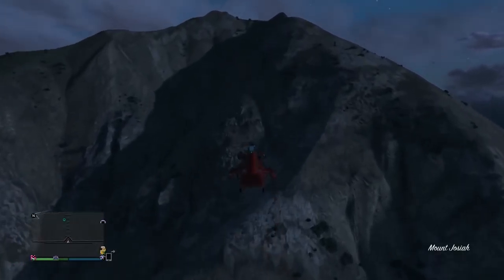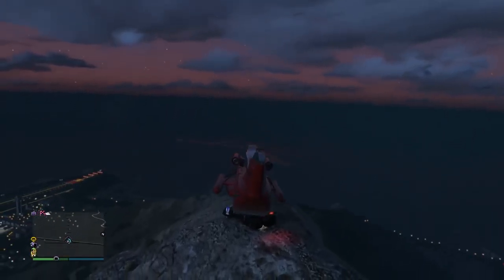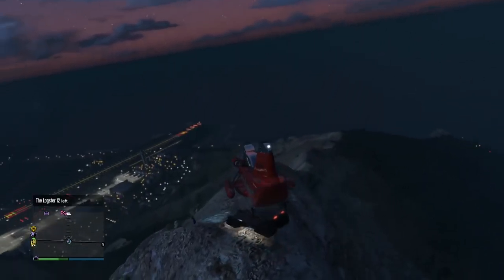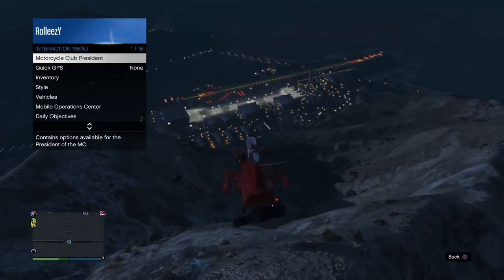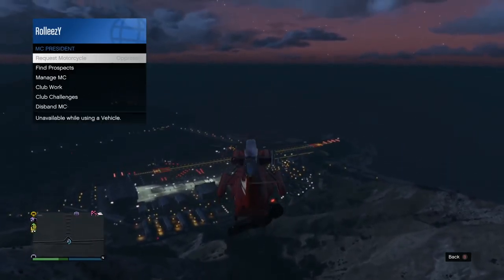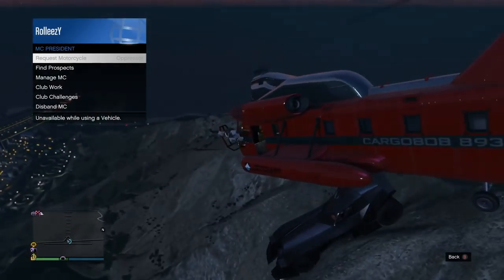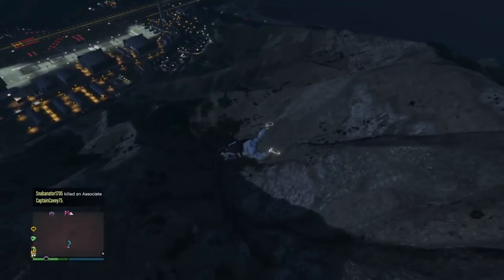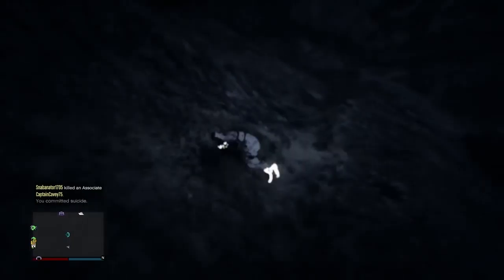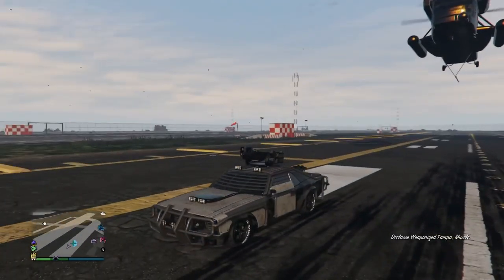I'm getting the Vigilante for my friend to go invisible. Tell your friend to go all the way up to the mountain because the Cargo Bob can't carry the Vigilante very well on flat ground. Also you need to be able to sign in as an MC President. Go into a public session to do this. Hook onto your friend's vehicle with the Cargo Bob, sign in as MC President, hover over Request Motorcycle, then bail out of the Cargo Bob and spam A - that's X on PlayStation. The Cargo Bob goes invisible and his car goes invisible with it.